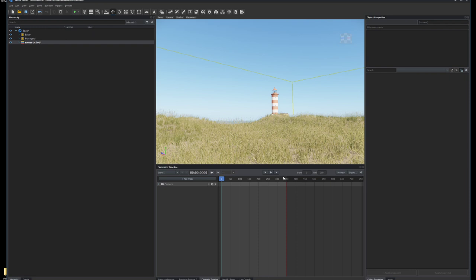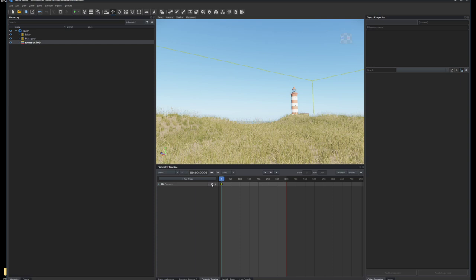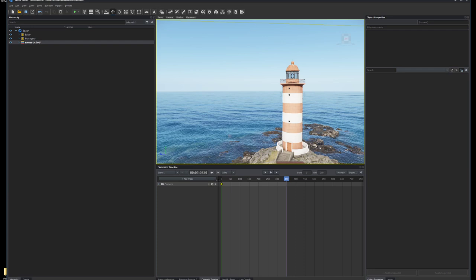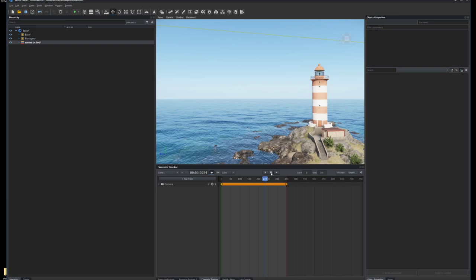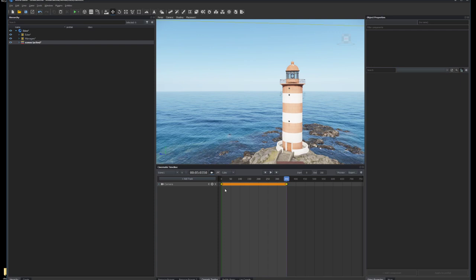We now have a timeline of 350 frames. We set a keyframe for this particular view as our starting point. Then we go to the end at frame 350, navigate to a nice spot, and click to set another keyframe. Now rewind everything and press play — and here we have our first animation: 350 frames. That's all there is to the very basic setup. To save this video, press the export button and it will export.